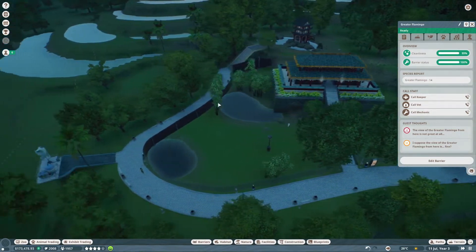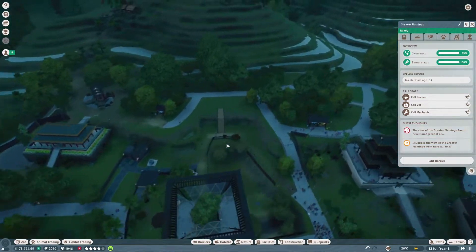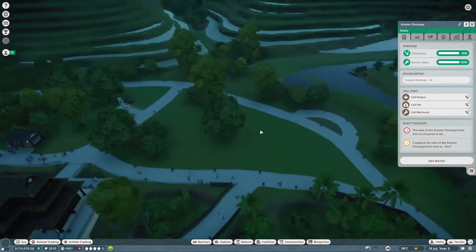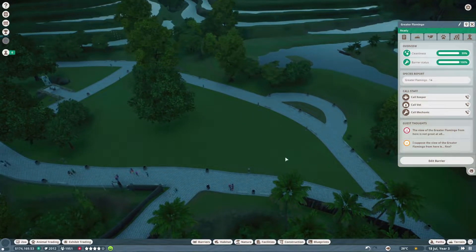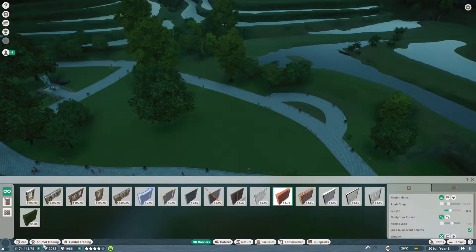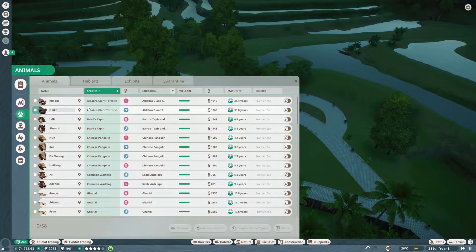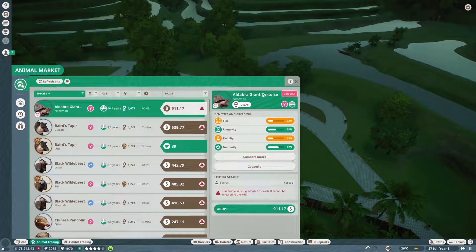Then we've got the pandas over there. We've got these sort of spaces here and here which are set up for something. So let's put one down here. It'd be nice if there was some way of saying — do we have any giant tortoises? It doesn't say.